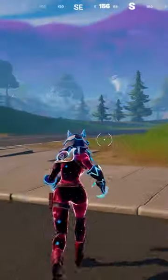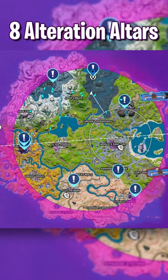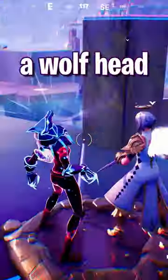The pumpkin launcher is back, and they added a really cool new item: the howler claws. Go to one of the eight alteration altars around the map, do an emote, and now you have a wolf head.